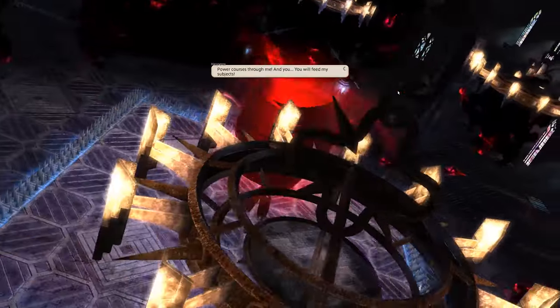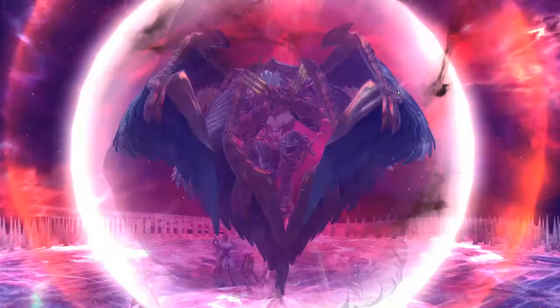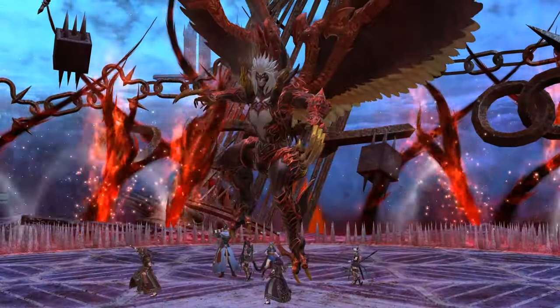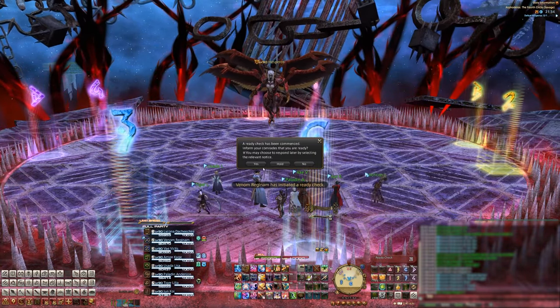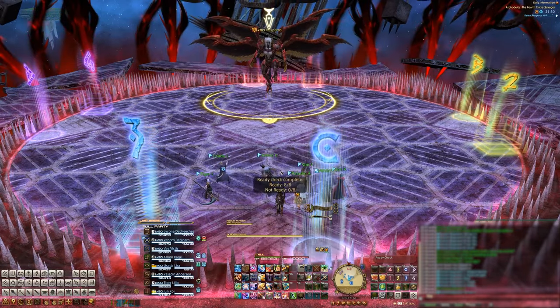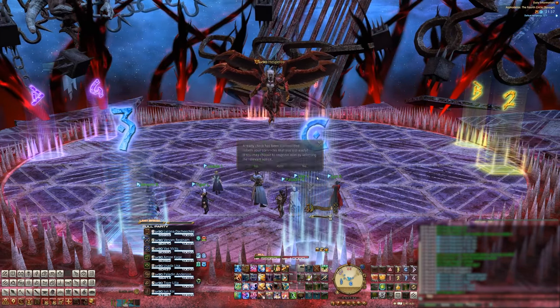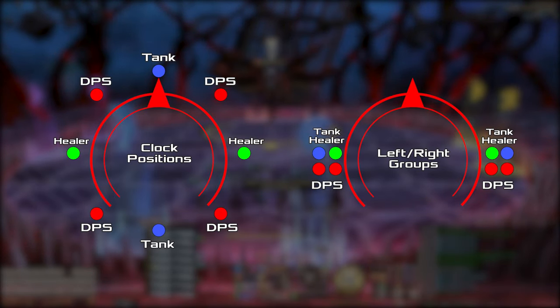Before we get started, just know that if you leave at any point during this phase, you're going to have to defeat the door boss again. A good rule of thumb is that if you haven't beaten the door boss yet and you have 100 minutes left on the timer, go ahead and reset the instance so that when you do clear the door boss, you have ample time to progress in this phase. We set up our markers like this and they're really only important for one single mechanic in the fight. It's probably the most difficult to wrap your head around, but just remember to focus on your own mechanics and what you need to do and you'll be alright. We'll need to set up standard clock positions as well as left and right groups.